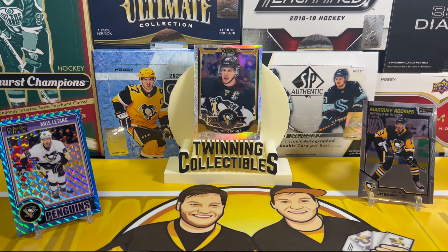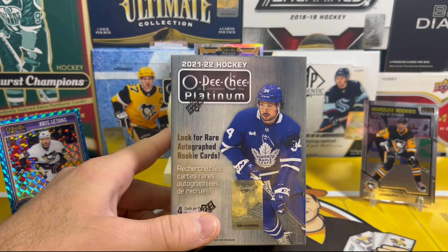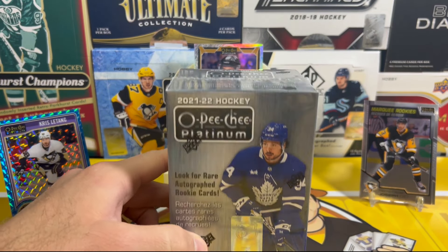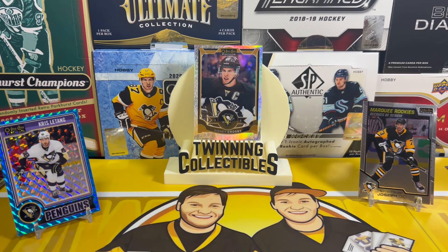What's up everyone, welcome back to Twinning Collectibles, this is Evil Twin. Today we have the start of the case of blasters that we bought — a whole case of 21-22 OPC Platinum blasters, so 20 blasters in the case. We're gonna open five today. 21-22 is a fun OPC product on the retail side.